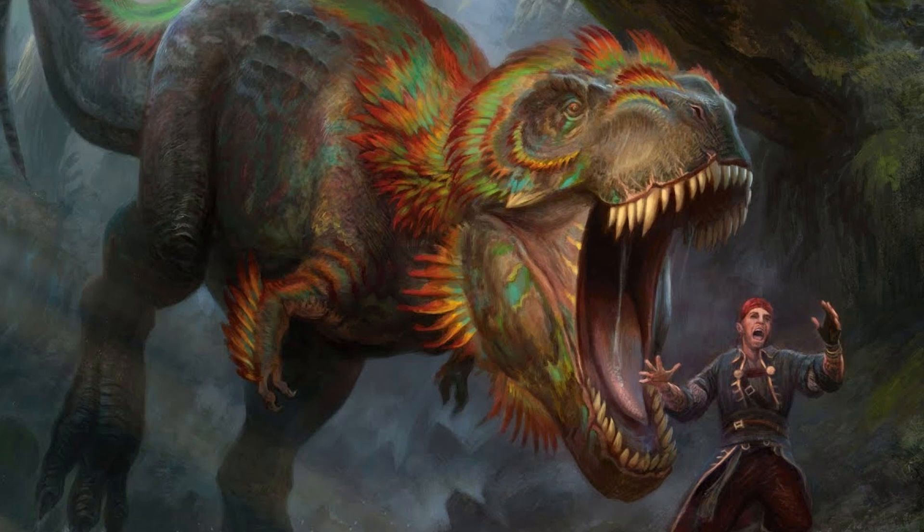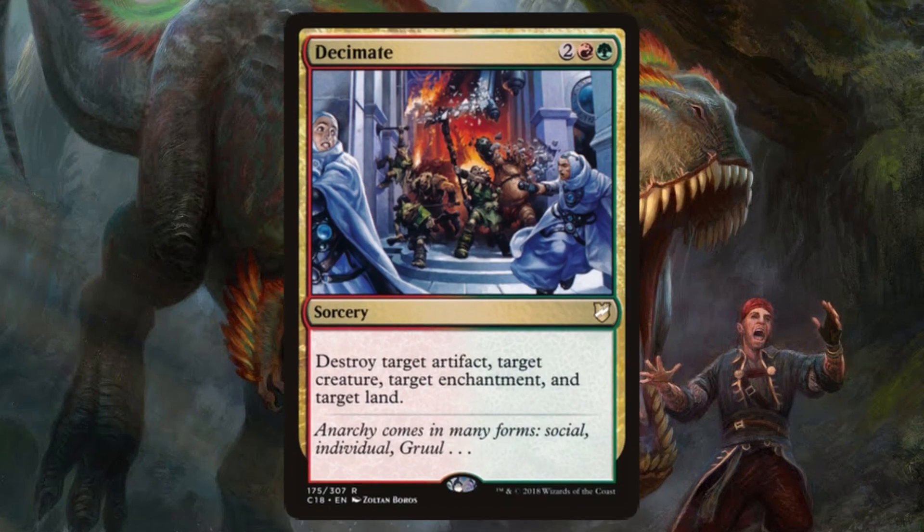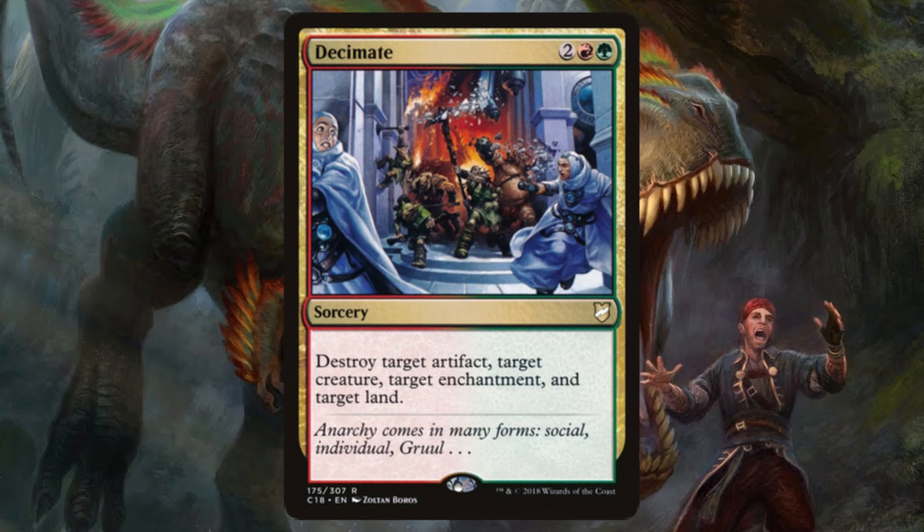Finishing out our arsenal of non-creature spells is Decimate. Red and green gives me an excuse to destroy four targets for four mana. I've gotta let the inner spike out every now and then — the poor guy needs some air.